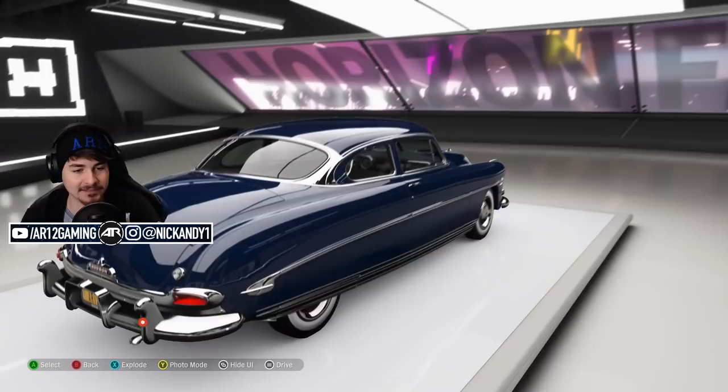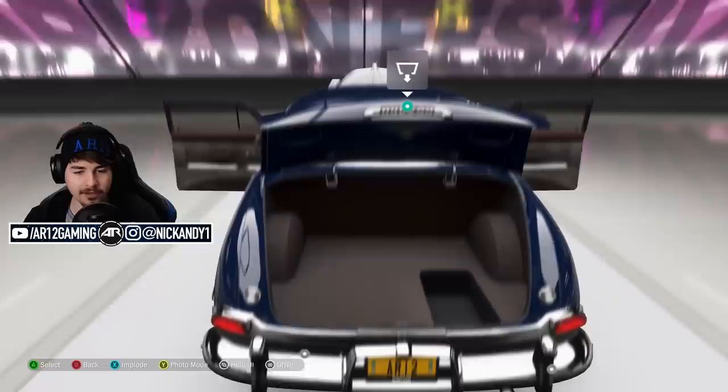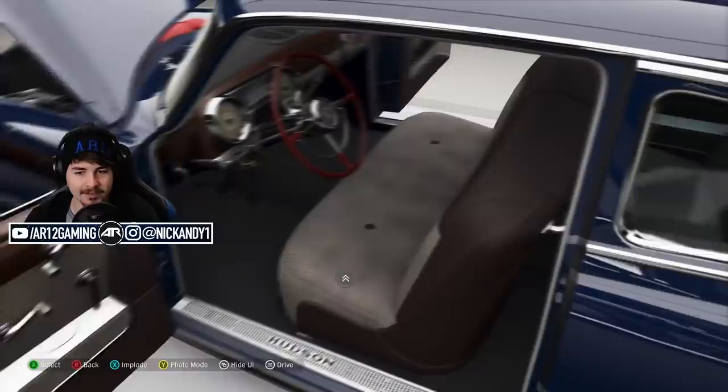We haven't had this car since way, way back in Forza Motorsport 4, actually. Doc Hudson is actually a moonshine runner, so that's where you hide your moonshine back there. He's all legit. He's got that bench seating on the inside. I like the red steering wheel, actually — that looks pretty cool.